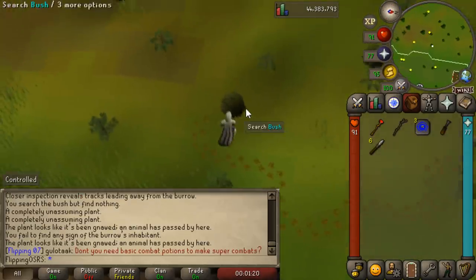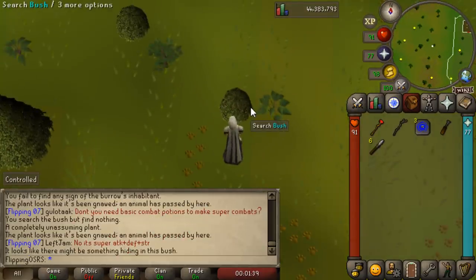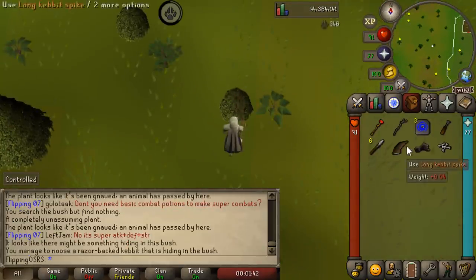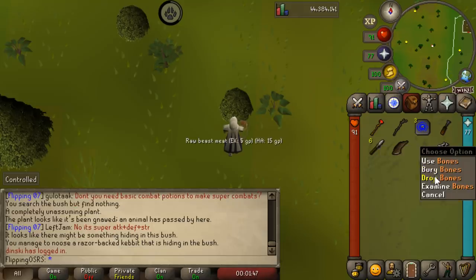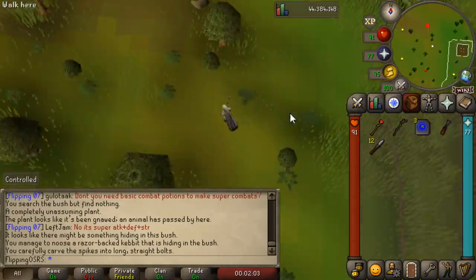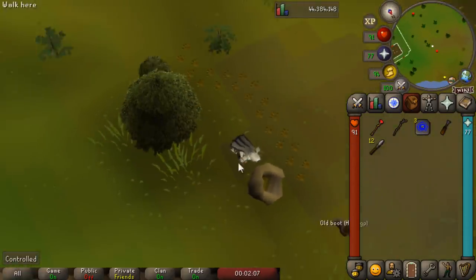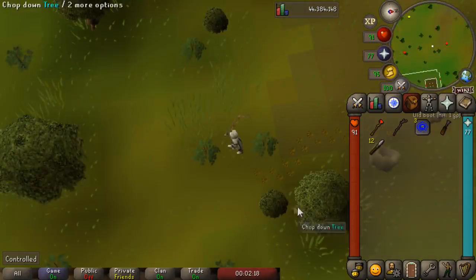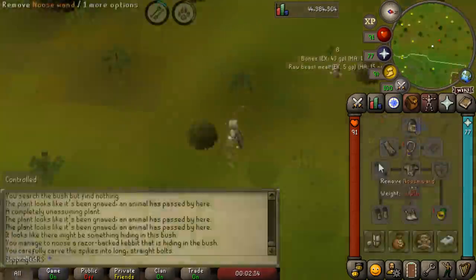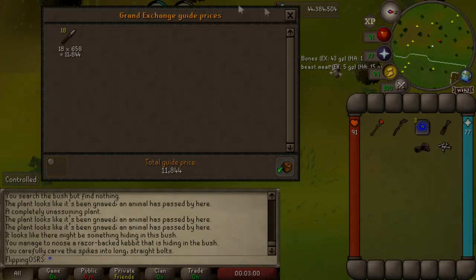Let's go ahead and search this bush — nothing in the bush, so we'll search the plant. Got another trail over here. We search the bush and it looks like there might be something in it — right click and attack it, and there we go, we got a long kebbit spike. We can drop the beast meat and the bones because they're not very valuable. Use a chisel on the spike and it'll get you a stackable kebbit bolt. It's a very slow way to train hunter, but you're getting a decent amount of money per hour, it's nice and AFK, you never have to bank, and it's actually kind of engaging and fun. We already got three in a very short period of time, worth almost 12k.